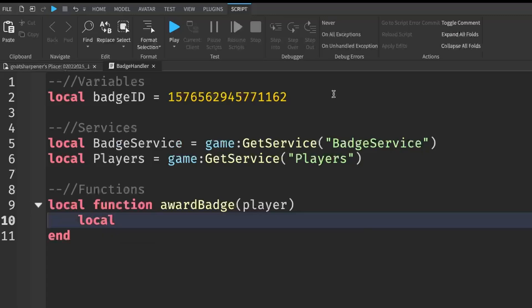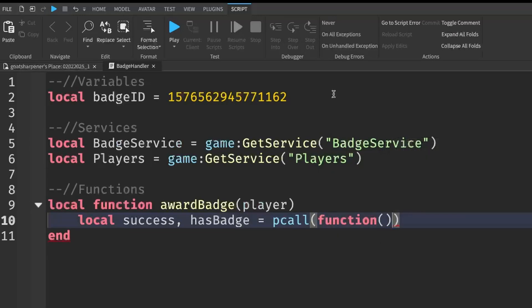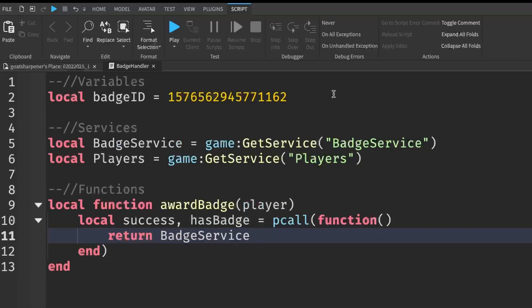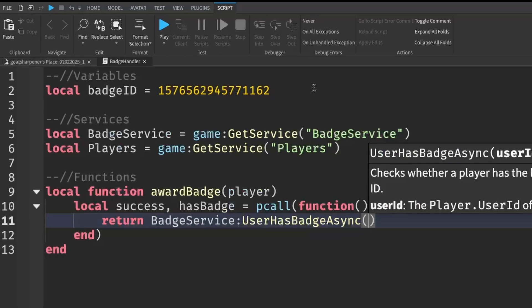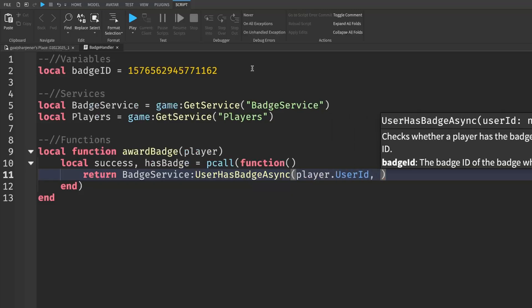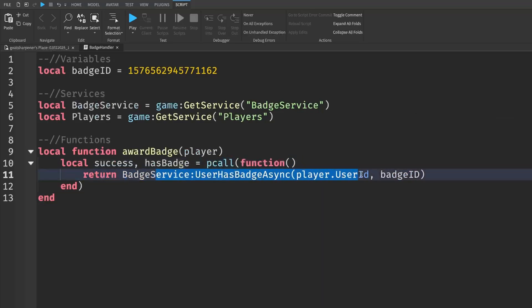We'll use a protected call to check this. Write: local success, hasBadge = pcall(function() and on the next line: return badgeService:UserHasBadgeAsync(player.UserId, badgeId). Close the function and end the pcall. What this does is return true if the player already has the badge, and false if they don't.